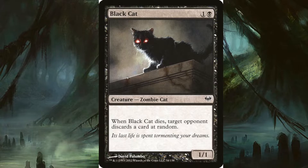Then we've got just the most adorable little thing — Black Cat. For one and a black it's a 1/1 zombie cat, and it doesn't do nice things when it dies: target opponent discards a card at random. So you could hit a land or you could hit the thing they tutored for on turn two.